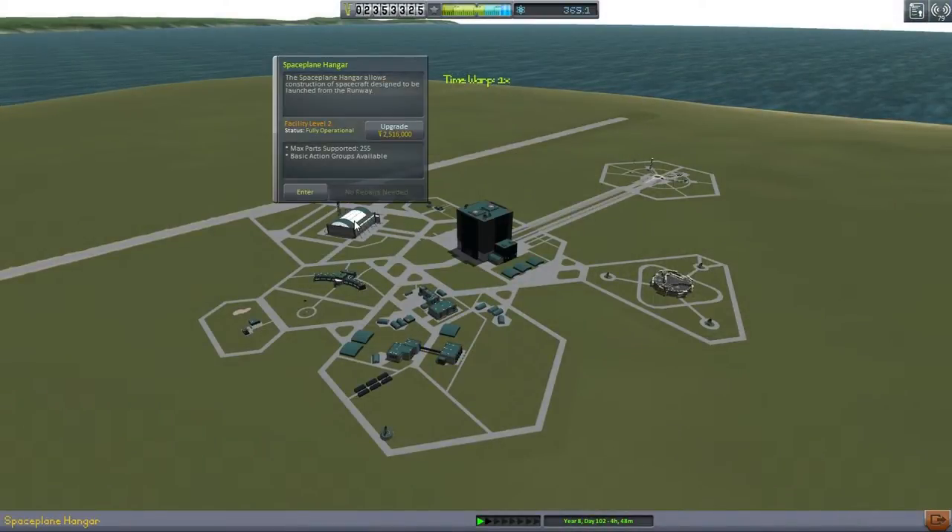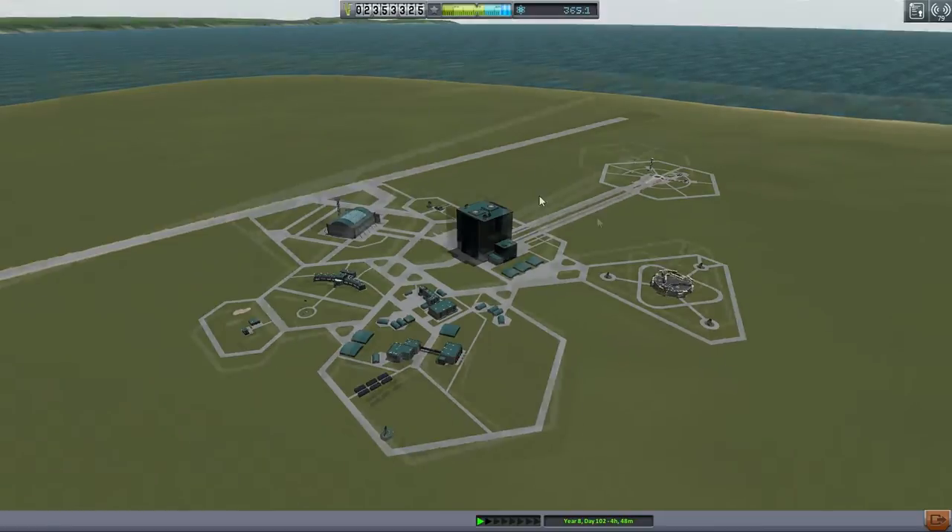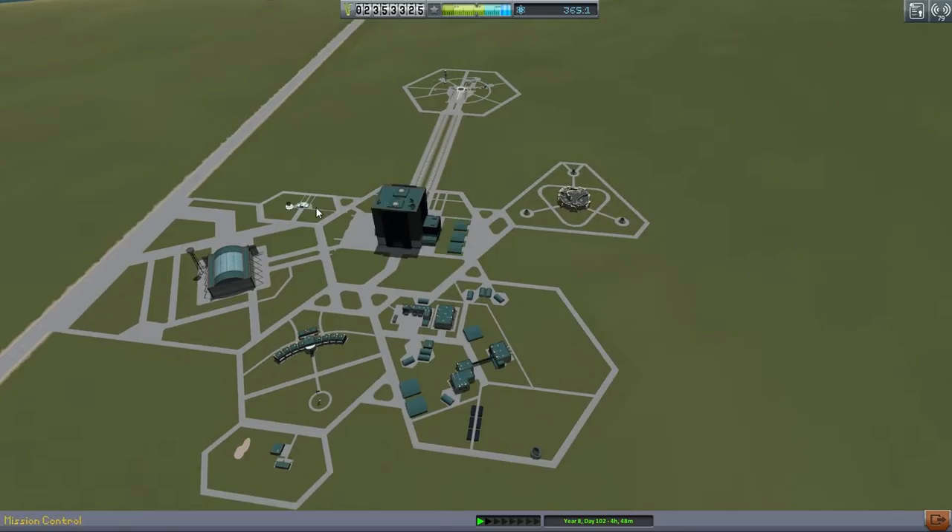So let's step out here for a sec and try to unlock action groups before explaining what the mission profile is going to be like. Searching for action groups... 2.5 million? That's pretty darn expensive, and that's more than we've got. Let's take a look at our contracts.